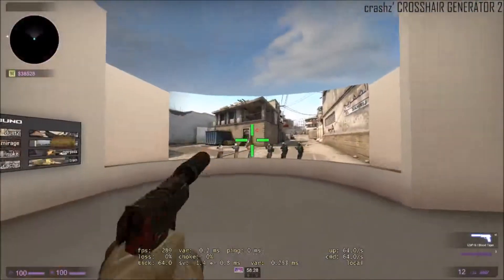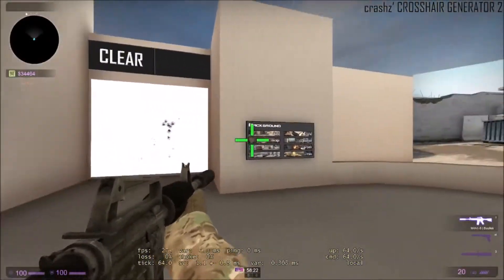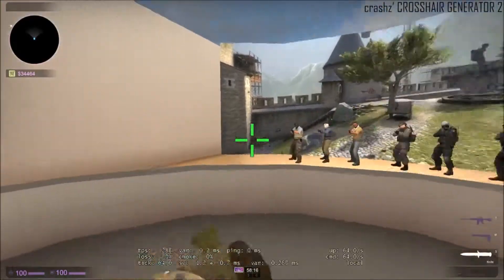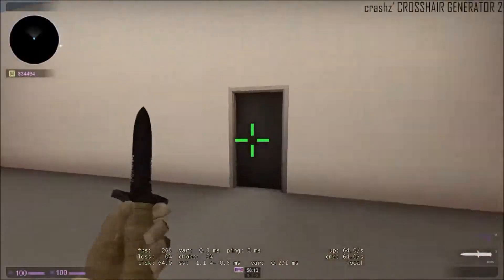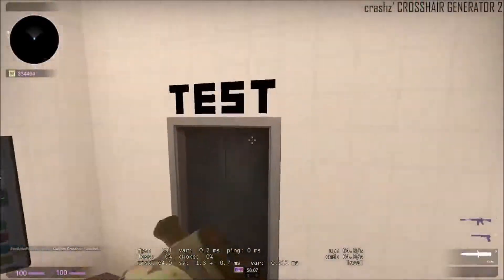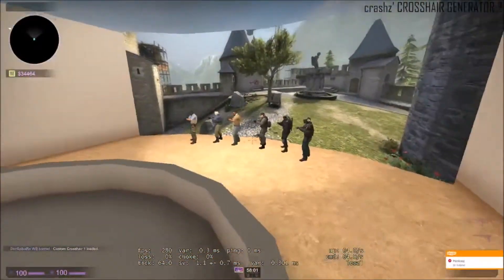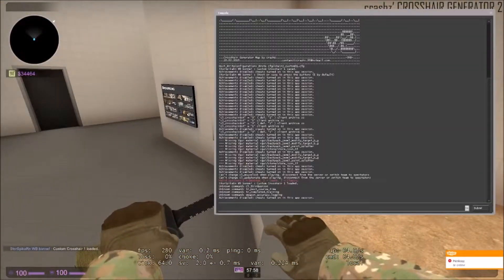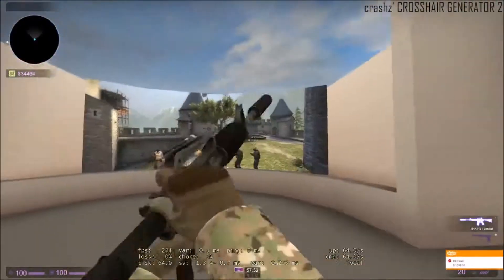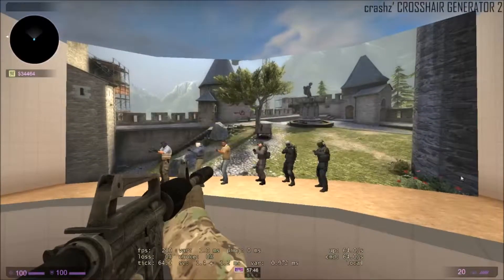If you go here we can try it out. We can buy some weapons and try some spray control. We can change backgrounds and try it on special maps. This is how you fix your own crosshair very easily, without a bunch of commands in the console. I hope you have a wonderful day, bye-bye.